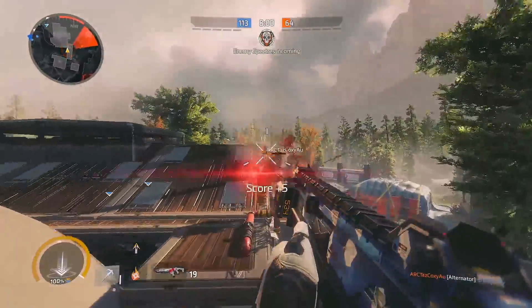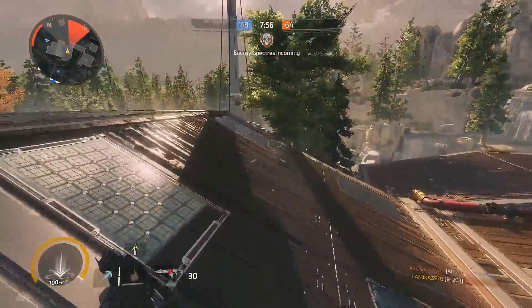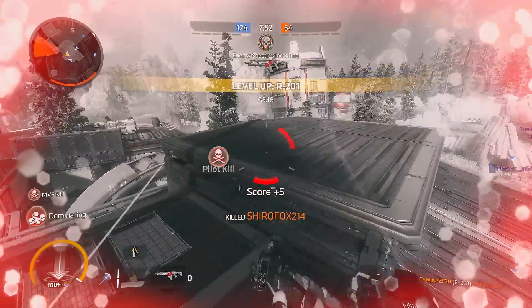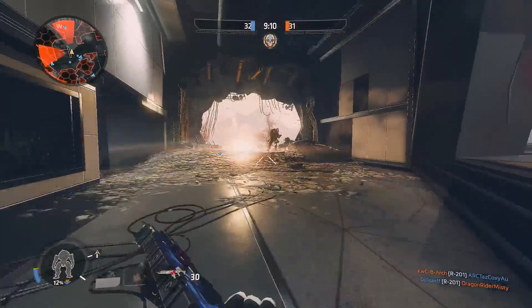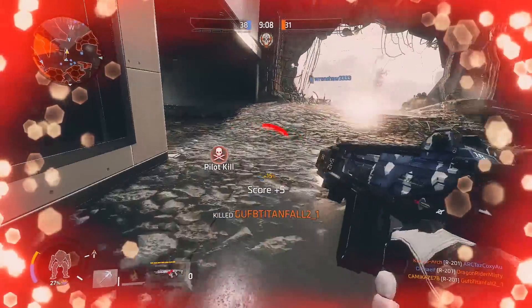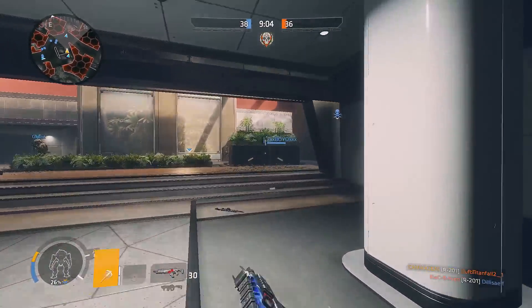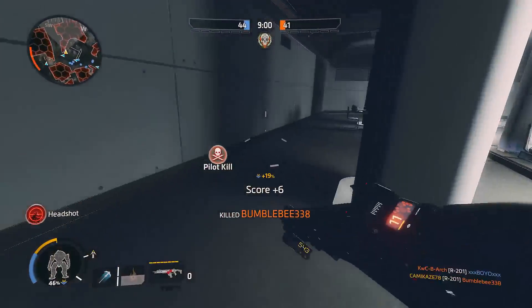Today we're going to be taking a look at the assault rifles available to players in the multiplayer. We're going to be doing a brief rundown of each of the weapon's characteristics, and then immediately follow up with some tips and tricks on how to use each of the weapons. By the end of the video, you will hopefully have a better understanding of how each of the assault rifles performs on their own, as well as in comparison to their counterparts. So without further ado, let's get this show on the road.